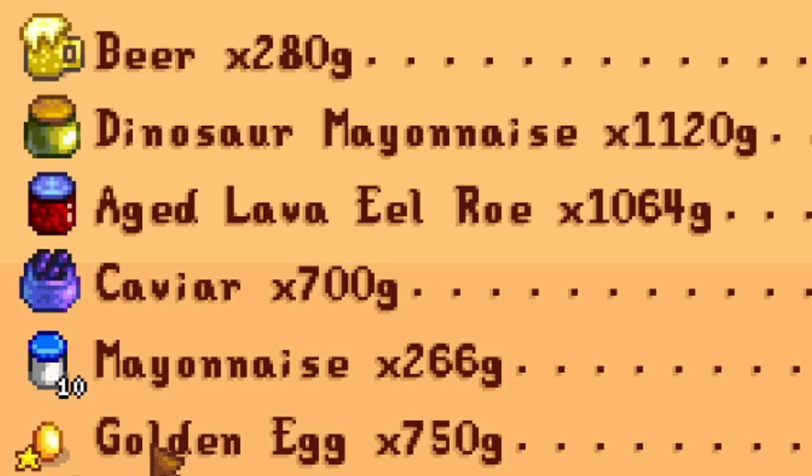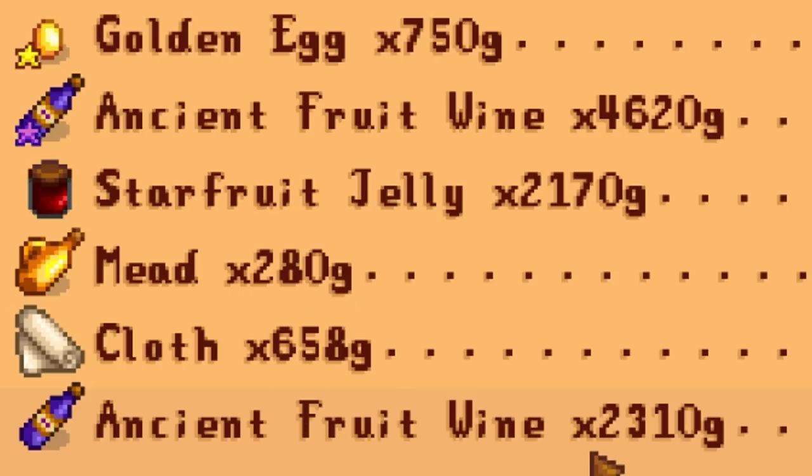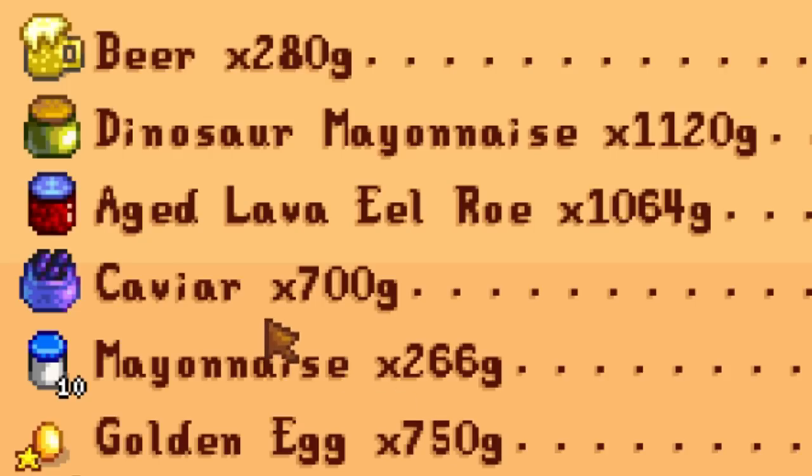Golden eggs are 750 gold each — that's end end game if you complete the game and get golden chickens. Ancient fruit wine normal quality is 2,310 gold so you don't even have to age it, just sell a lot of that. Star fruit jelly is 2,170 gold. But if you want to go crazy and advanced, age the wine to iridium quality — ancient fruit wine becomes 4,620 gold for one. From fish ponds: aged lava eel roe is 1,064 gold and sturgeon give you caviar at 700 gold.